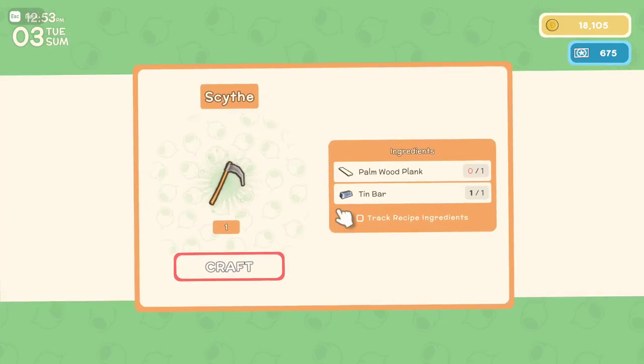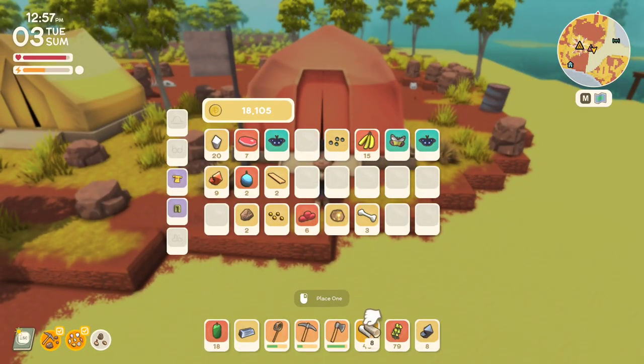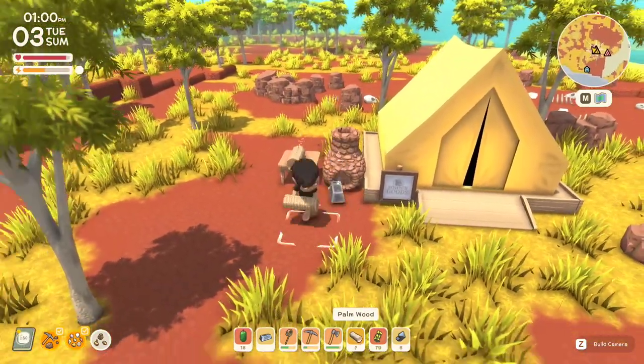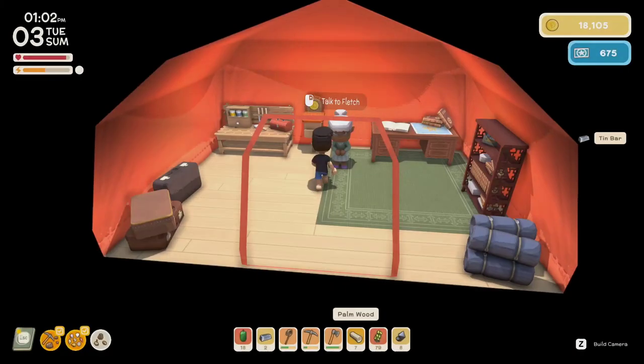Cool. While I'm here — oh, I need palm wood, not just normal wood. Do I have palm wood? Yes, I do! All right, let's go make this stuff for the garden and then I'll start planting.